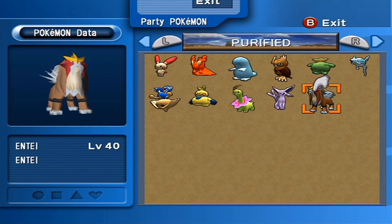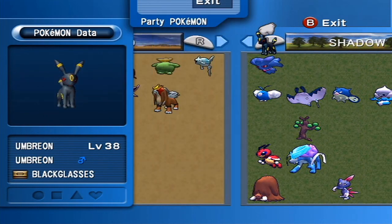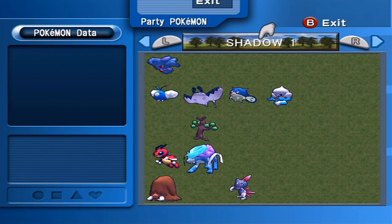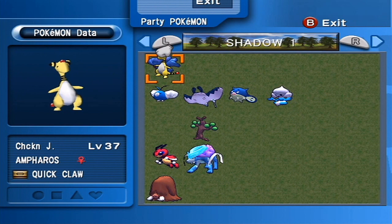Meditite is also very good with Cologne - it is calm nature, so either battle, daycare, or Cologne all work equally well. Stantler is rash nature and his best way is Cologne, bottom line. Let's get him out of the party - he's one of our level 43s. Also, Sneasel, who is jolly nature, works either with battle or Cologne, so we can put him in the party. And now we've got room for one more.